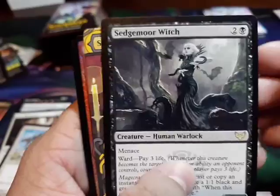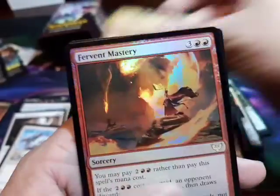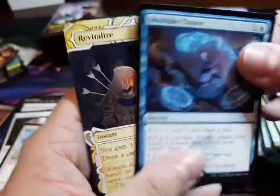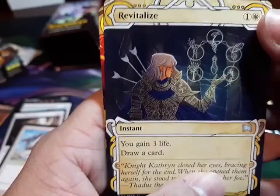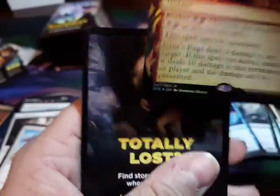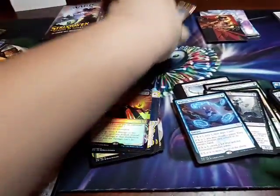I have another Human Warlock, Sign in Blood — I'll say Sign in Blood. Let me stop talking so much and focus more on the cards, because we're here to see the cards, not hear me talk. Revitalize, revitalize! And an Orzhov — oh my gosh so cool! Who said there wasn't a lot of those? I guess that's a lie!